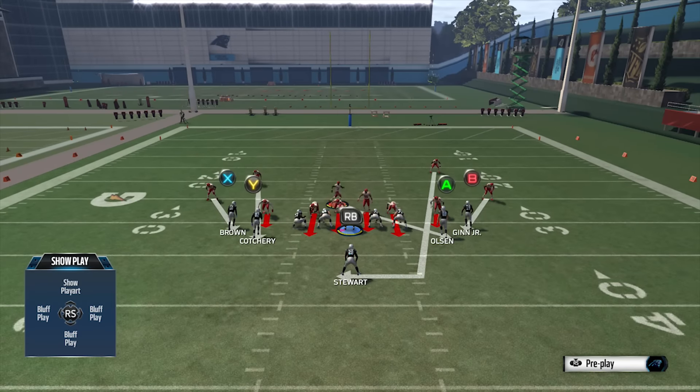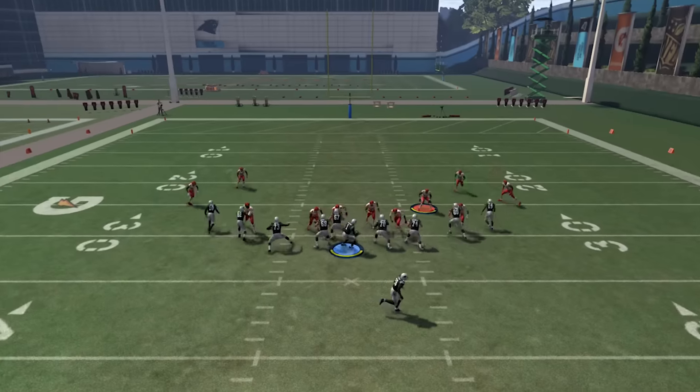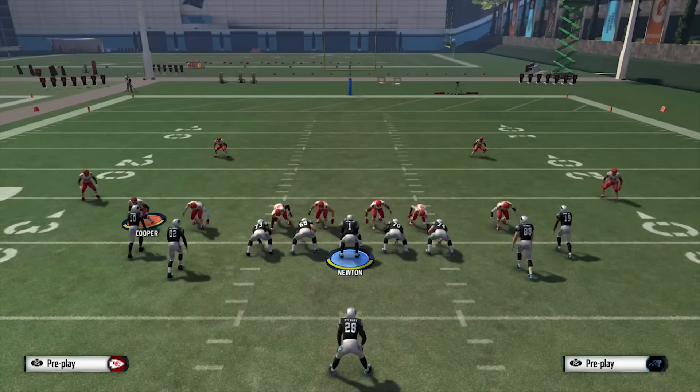A lot of people say a nano blitz is anytime you get sacked — that's not true. We have a mid blitz right here, we're blitzing six guys but the offense is only blocking five, so we're overloading the offensive line. We should get through for a sack. We have a free rusher, we're gonna get the sack. Very simple, easy to understand, but it still gets aggravating.